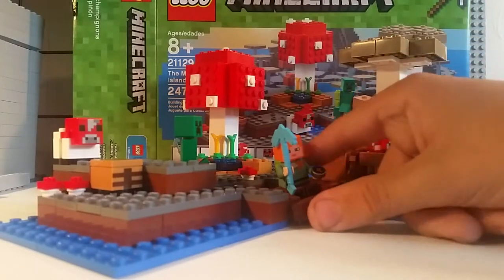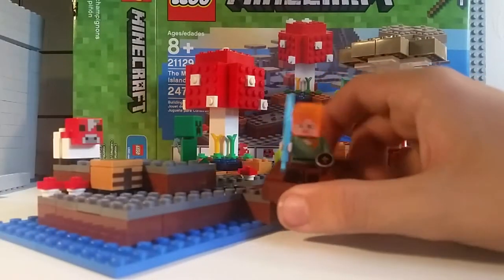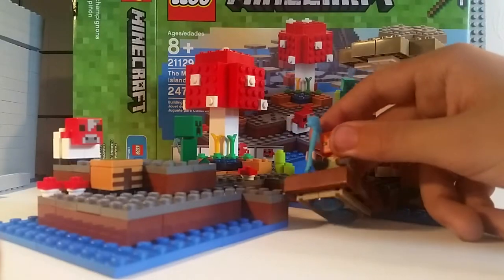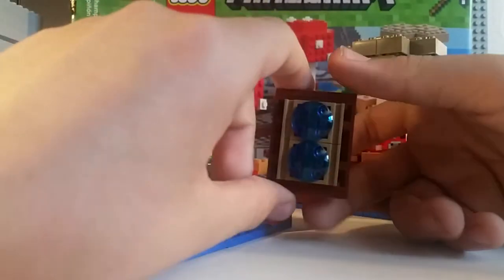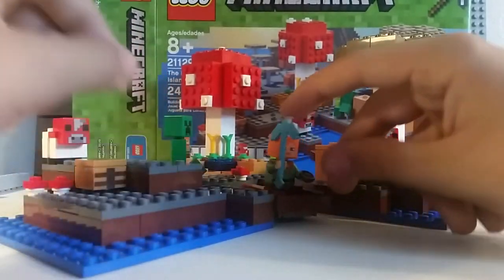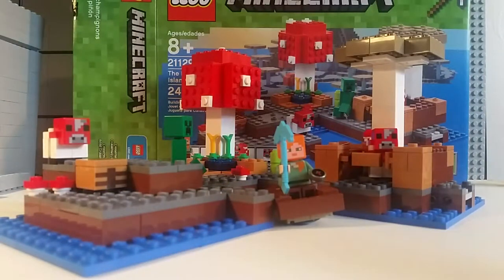Pieces that I was really excited about getting were this new LEGO Minecraft compass piece, and an inverted two-by-two round tile in trans-blue, which is nice. Plus I got another Alex, another Creeper, and two more mooshrooms. One is a baby one, so it's a little bit cute.